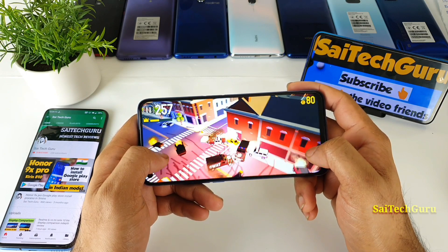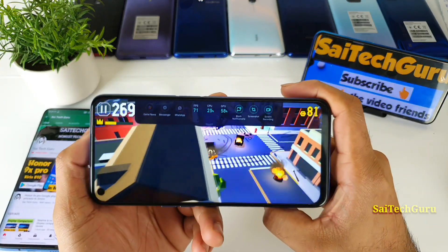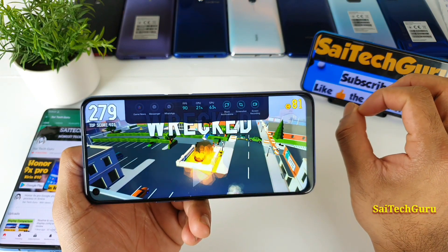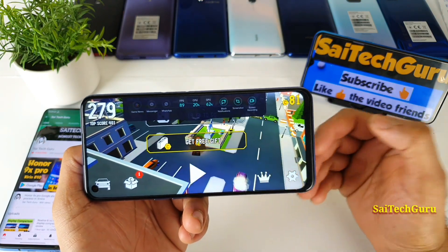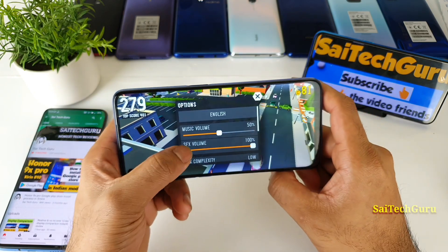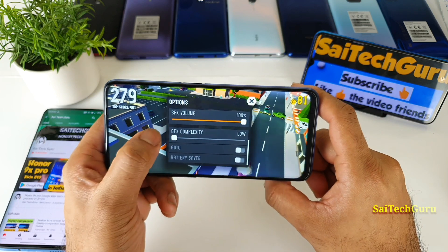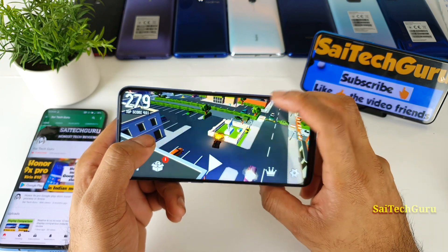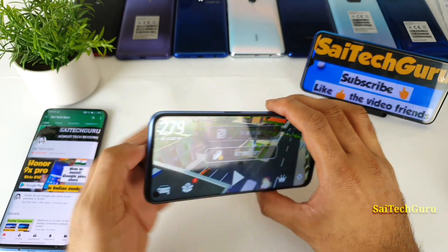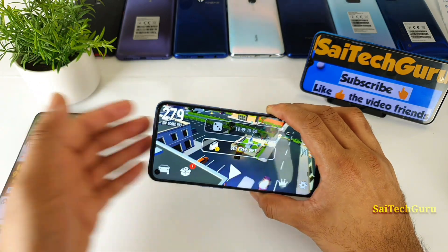If you want to know any information about the Realme 6 device, do comment below. As you can see, I'm able to play at 90 FPS. Try different games — not only Minecraft, try other games you play — and use the lowest settings possible, not the highest. Go for the lowest graphics complexity, and then only you will be able to achieve a 90 FPS count. Thank you for watching, make sure to subscribe to my channel Sai Tech Guru, and see you in the next video — until then, bye!